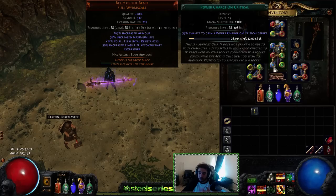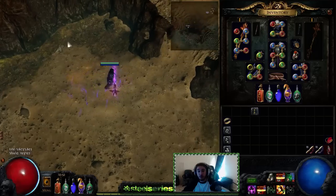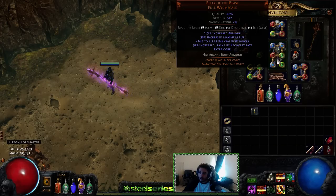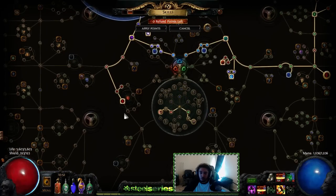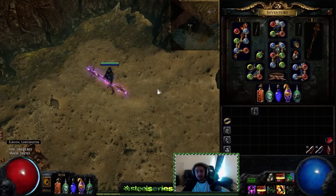The cool interaction here is from Dojri's Elixir — a one-Fusing or one-Alchemy Orb flask that literally changes your entire build. The way we have it set up, we're also running Mind Over Matter with Pledge of Hands, so we're at about 7k effective life with Belly of the Beast on. We're going to swap to a Lightning Coil; I still have seven life nodes to allocate.